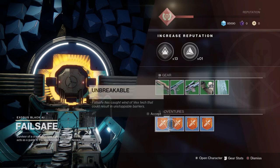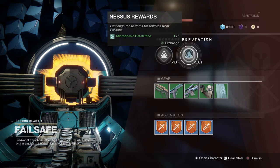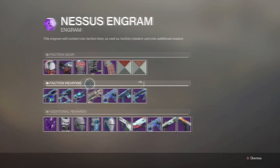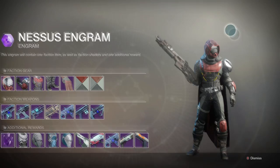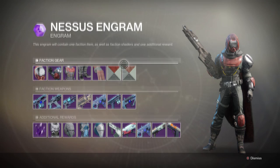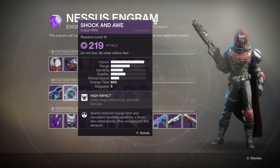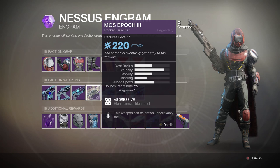Failsafe will greet you — she's pretty weird at times. I've got some stuff to hand in to her to show how the reputation system works. If you press Y to preview the gear she sells, she sells the Exodus Down gear. Each vendor will give you a preview of what the armor looks like on your character. She sells the Nessus Pursuit and Nessus Mirage shaders. Faction weapons include Uriel's Gift, the Shock and Awe fusion rifle, and the Shattered Peace hand cannon.